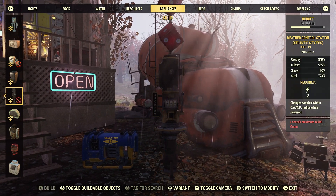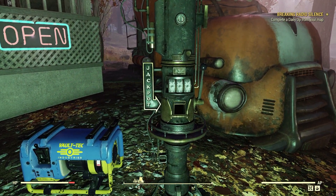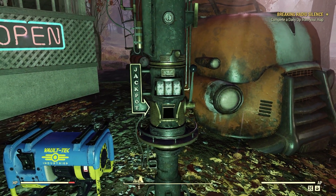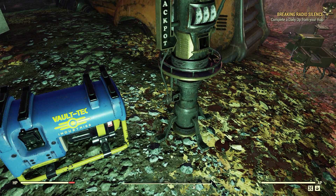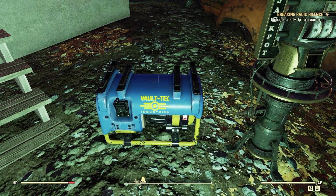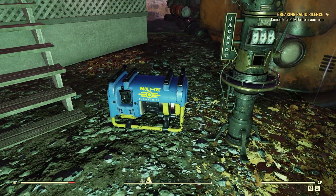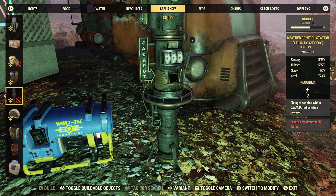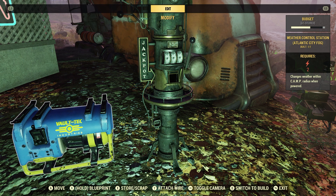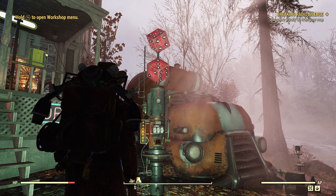Let's go ahead and install that bad boy. That looks pretty cool — I like it. There's a little jackpot, like a little slot machine. Looks pretty sharp. Here's your little power connector, so you actually need to hook this up by wire to a generator. Just leaving it there is not going to work. Let's go back to the build menu, select this, and attach a wire to the generator.